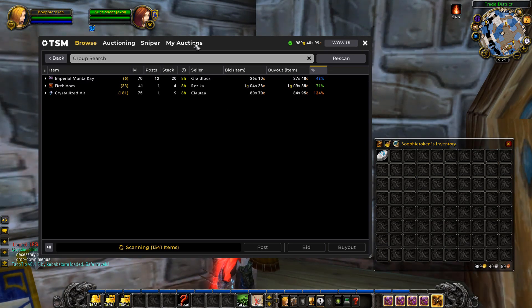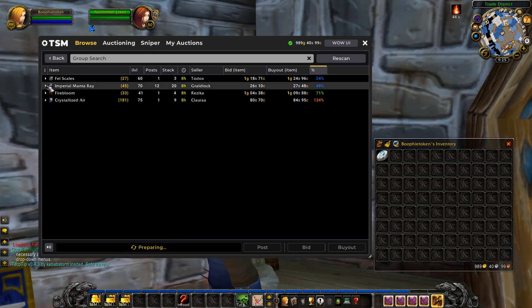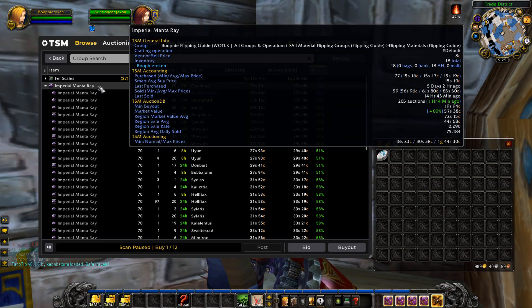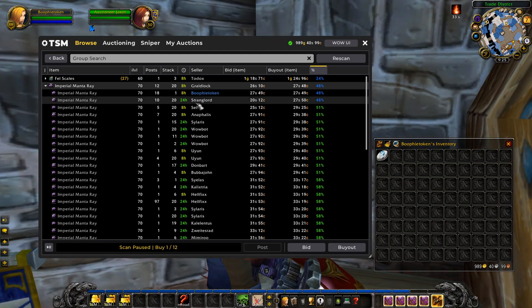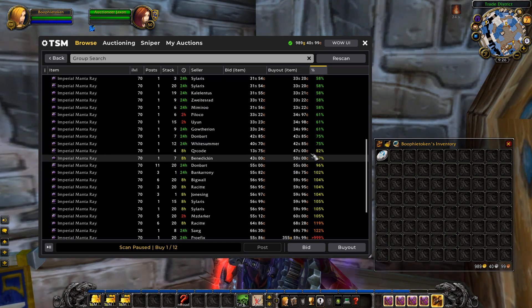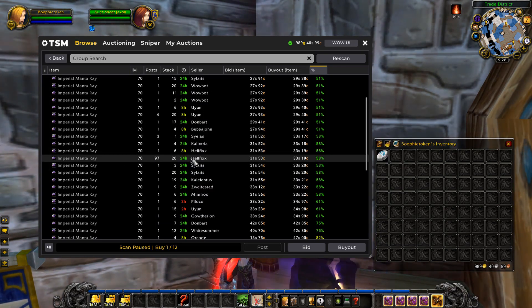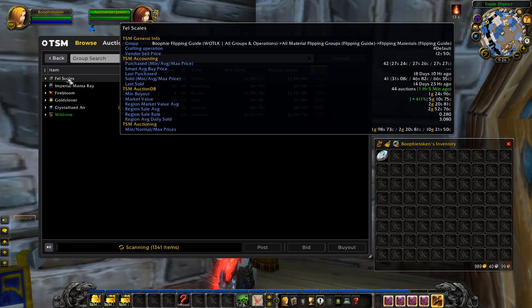As items pop up, we'll buy as we go so we don't miss anything in this bigger scan. For example, these Mantrays are a really good deal — we could buy these 12 stacks at that price and relist our 18 already posted. However, there's only two silver difference between the next lot, so we'd have to buy all the way down, which includes 97 stacks of 20 — that's a no-go.